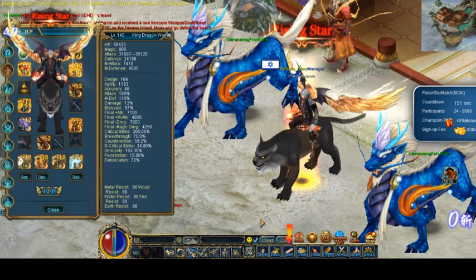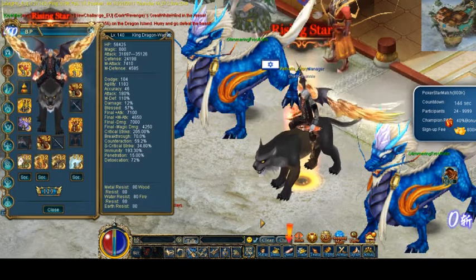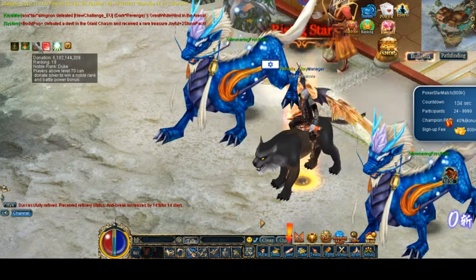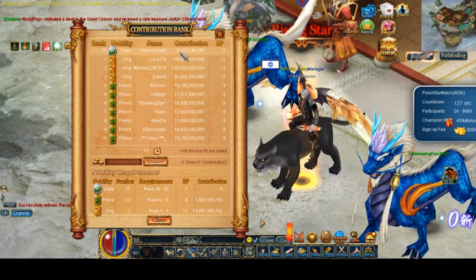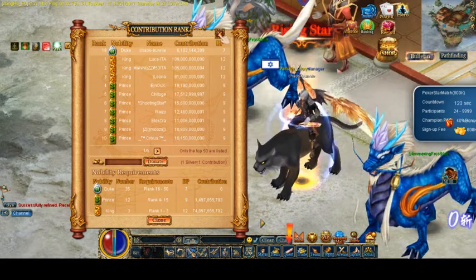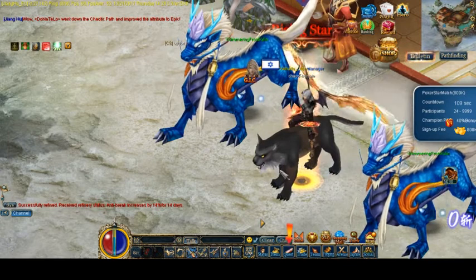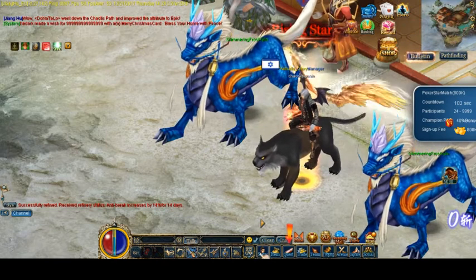Last year I had two billion seven hundred and seventy something million. And right now I am at 6.1 - let's see: I am at 6 billion point a hundred million. That's a lot. It's a guaranteed duke in basically all the servers, if maybe not for a short period where there's massive war. But in almost every server - 99% of them - 6 billion is enough for at least a duke. So I'm good.